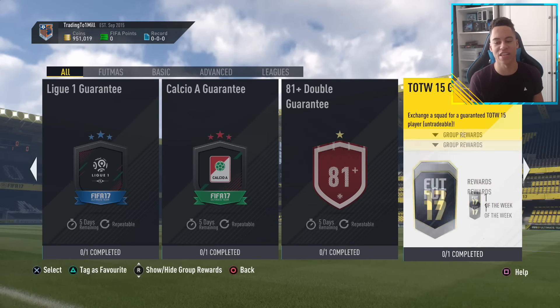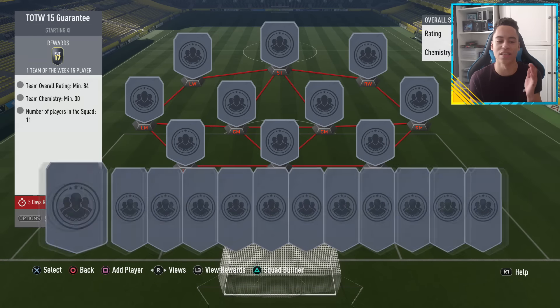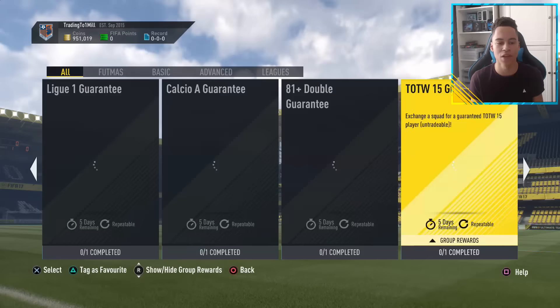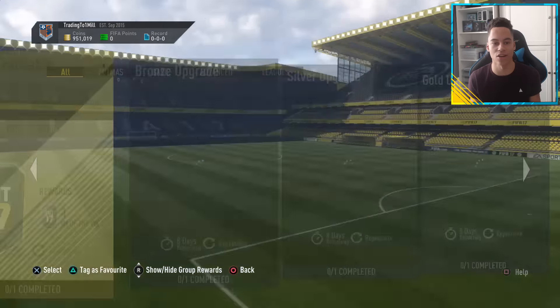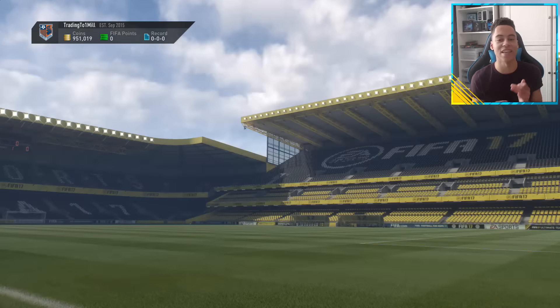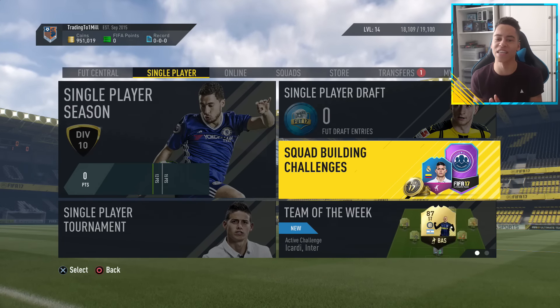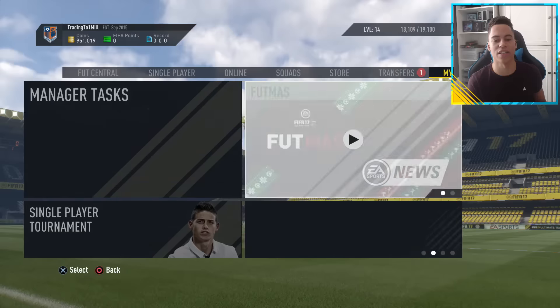We are looking at the Team of the Week Guarantee Squad Builder Challenges, because to complete these challenges you need an 84-rated team — and that is for both challenges. The formula to get an 84-rated team is two 84-rated players, eight 83-rated players, and one 80-rated player.